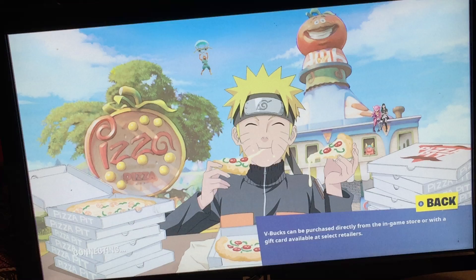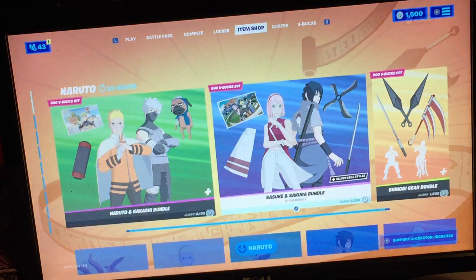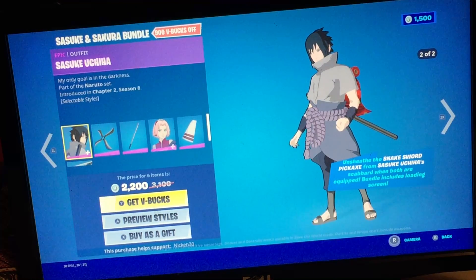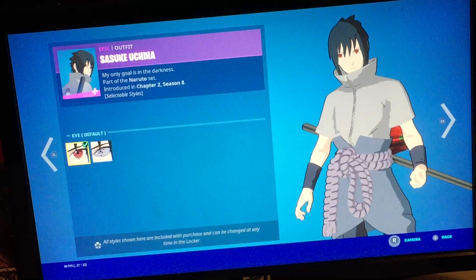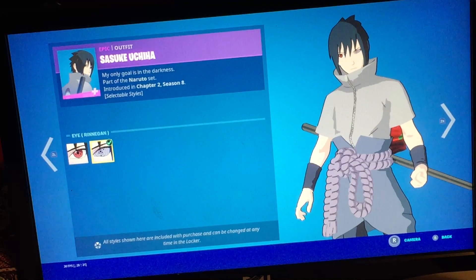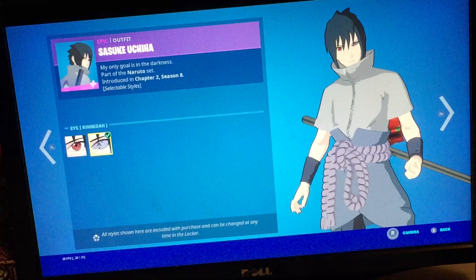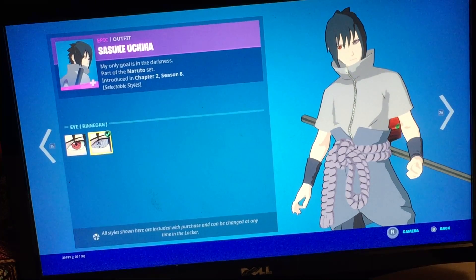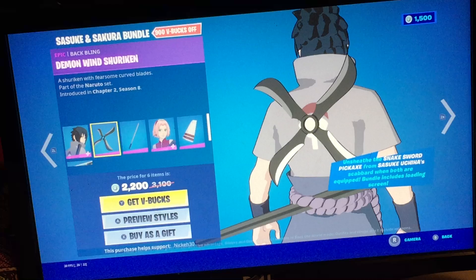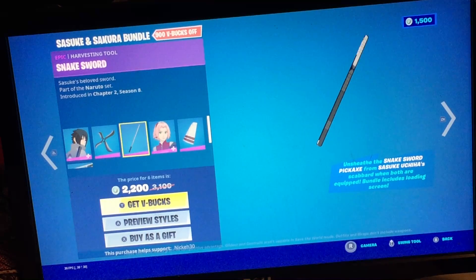And then you have this loading screen which comes with the pack, this full bundle. So, Suki — pink with red eyes — and then the purple, the default. And then the demon wind shuriken, the snake sword — this looks pretty cool.